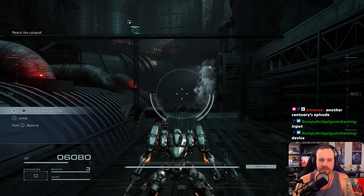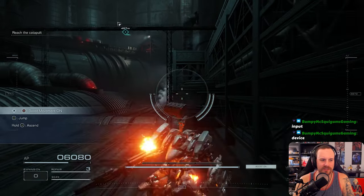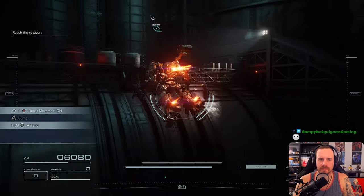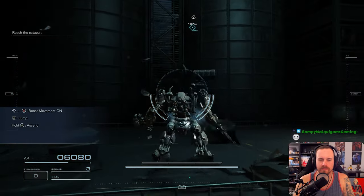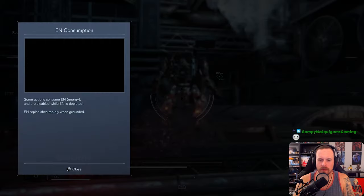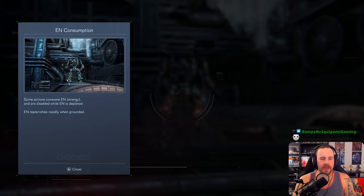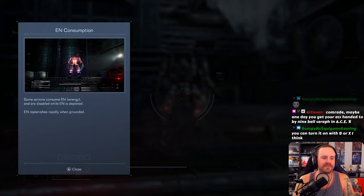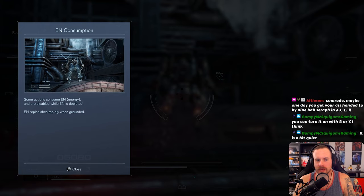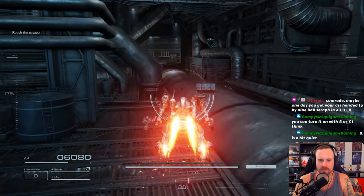Oh, that's how you turn boost move on. When I was playing around with the sound earlier I didn't know how I did this but I did do it eventually. Alright, we're moving, let's go. Also let me know if it's too quiet because I turned it down a little. Some actions consume energy and are disabled when energy is depleted — energy replenishes rapidly when grounded. Similar to how it's always been.